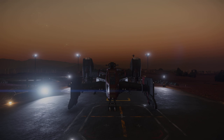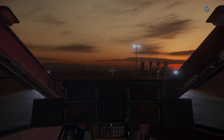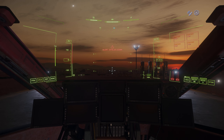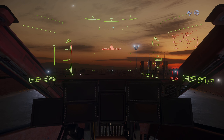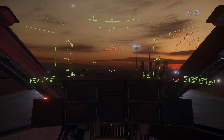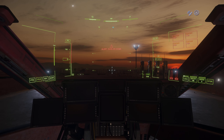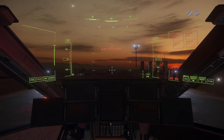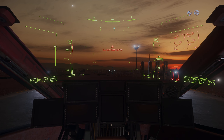Hey, what's going on everybody. Today we're going to be talking about taking off in your ship. This is universal — all ships, when you're at a hangar or anywhere taking off. I believe this is going to be the most optimal way to do so, to have your ship prepared for anything that is to come out in the black.